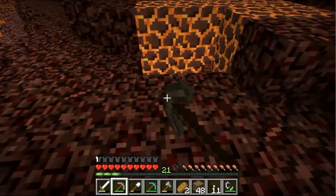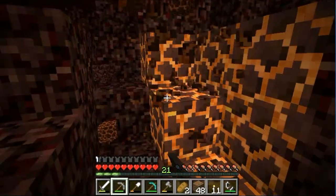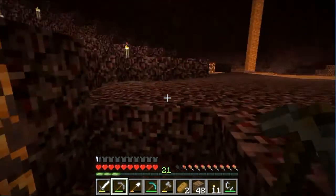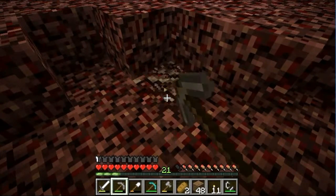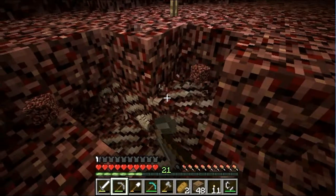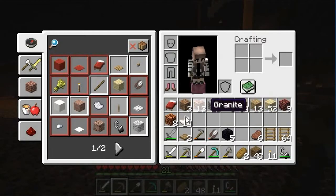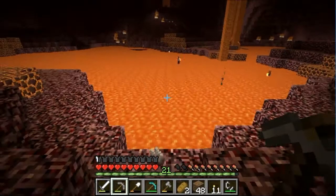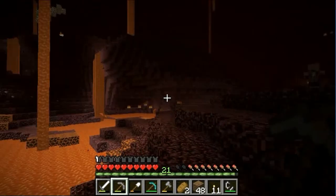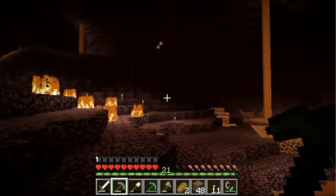Maybe I'll get some magma cube — that's cool. I just don't know what I can do with it because if you step on it you get hurt, but I'll have it because it looks cool. Let's get some nether quartz because I don't really know what you do with it but it just looks pretty, so might as well get some. Okay, I got myself some nether quartz — sorry, I just threw it all.